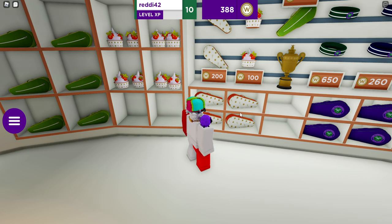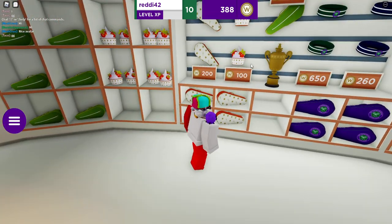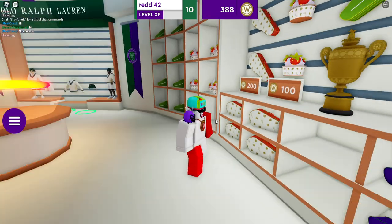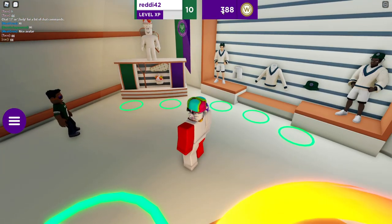Women World got 5k likes and it unlocked two free UGC hats you can earn in the game. You need to get 300 total coins to get both prizes — 100 coins for one and 200 for the other. It might seem like a lot, but if you've been playing for a bit and saving your coins, 300 should be doable. There is also a promo code in the description.